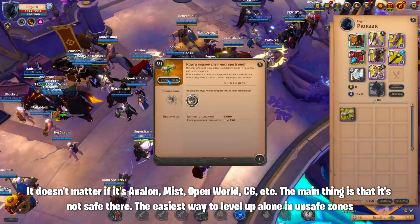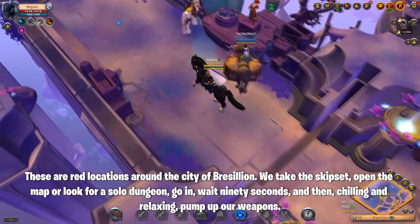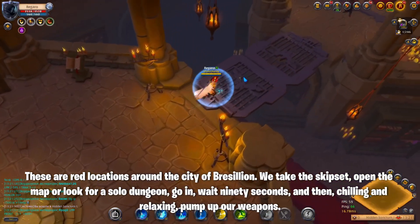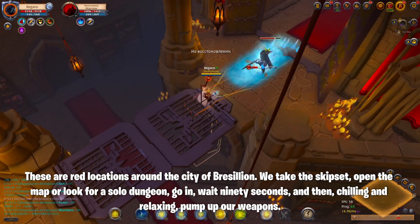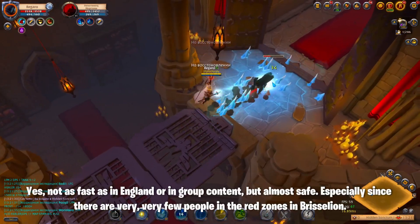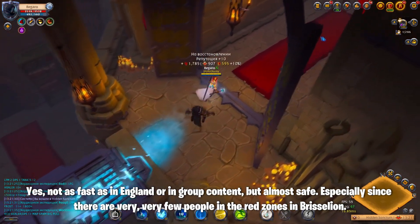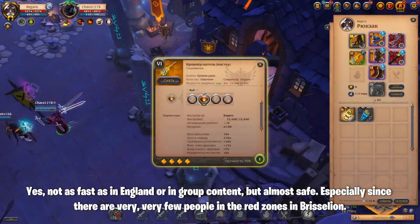The easiest way to level up alone in unsafe zones is in the red locations around the city of Brecilien. We take the skip set, open the map or look for a solo dungeon, go in, wait 90 seconds, and then, chilling and relaxing, pump up our weapons. Not as fast as in Anglia or in group content, but almost safe — especially since there are very few people in the red zones in Brecilien.